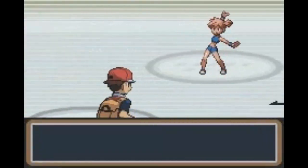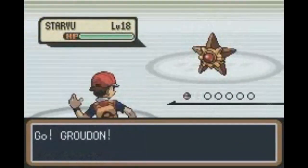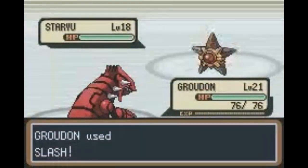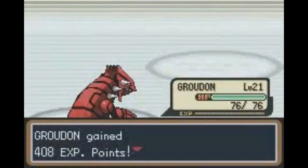At this point, Groudon was able to learn Slash, which was a big deal due to Groudon being so strong physically. Even though Water Pulse was hitting us incredibly hard throughout the battle, with the help of a strong move like Slash, we overcame the obstacle of Misty.